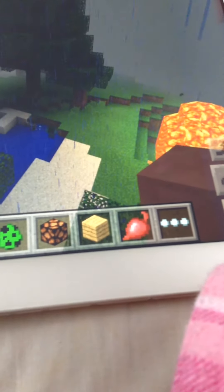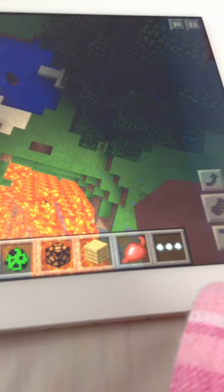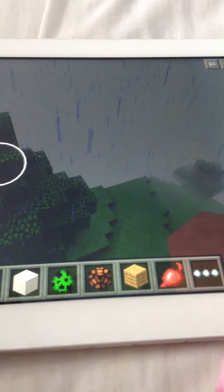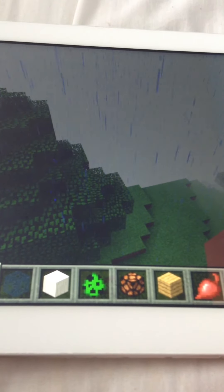Or did I just see a zombie? I don't know what that is. There's a spider and a zombie — let's go, because that spider's like following us. This is weird, I've never done this before. But guys, this video is getting way too long so I would rather do real Minecraft, but bye! See you next time.